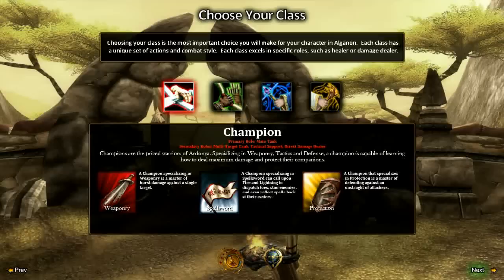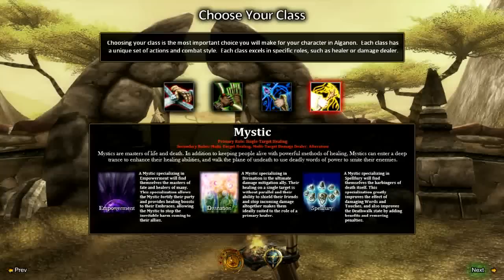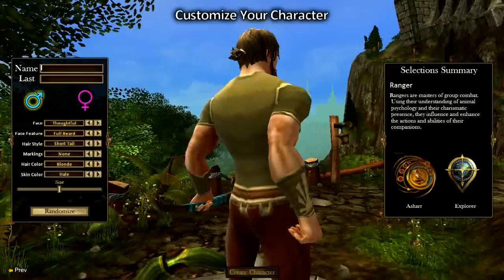Choose your class. Apparently there are four classes in this game: the Champion, the Ranger, the Magus, and the Mystic. I like rangers — sort of like a Hunter in WoW — so I'll go with the Ranger.